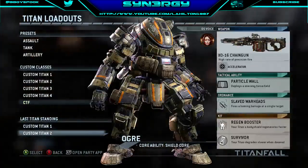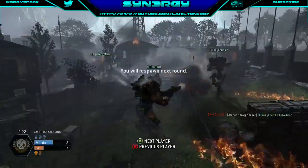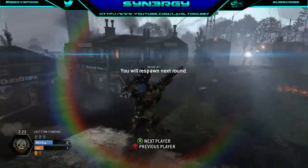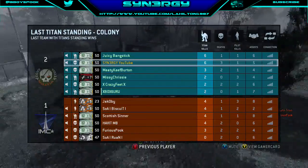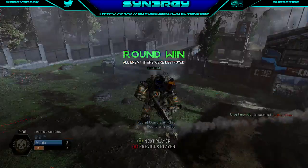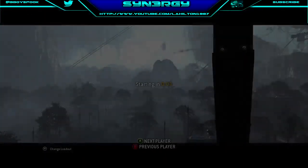So now we're going to switch up the class again. This time I'm opting for the chain gun. I'm just going to keep them thinking, keep them on their toes. Xbox Guru and Juicy Bangstick are still up, and so is Missy Chrissy. And that gives us the round win — that's 3 to 1. We are moving into round 5.